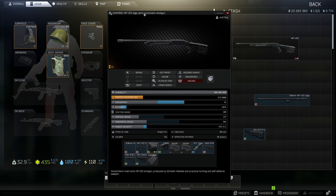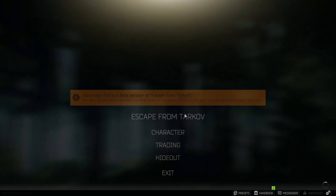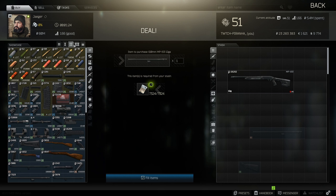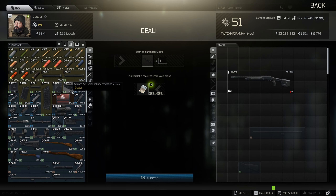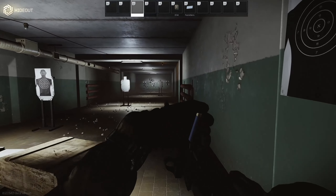This is the highest ergo build for the MP153 shotgun. If you would like to mount a sight on the front of the shotgun or on the shotgun in general, you need to go to tier 2 and get the Kibber Arms International SPRM mount. Bear in mind this will increase the ergo — you might be wondering why you'd want that on a high ergo build.